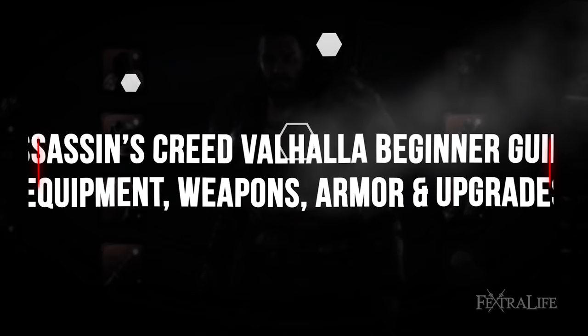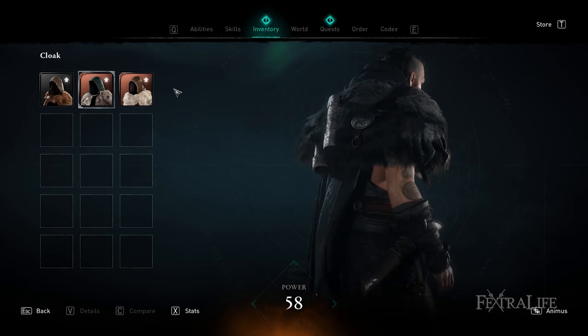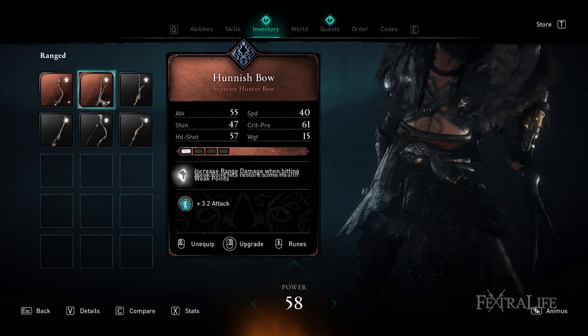Equipment is significantly different from the other games, mainly that none of it is random, so everything can be found at a specific location. Additionally, there is a lot less of it, so for your first 20 hours, you'll be looking at about three armor sets and maybe 20 weapons. To offset the lower number of individual items, you have the option to both upgrade and enhance the quality of your weapons, as well as slot runes into them.